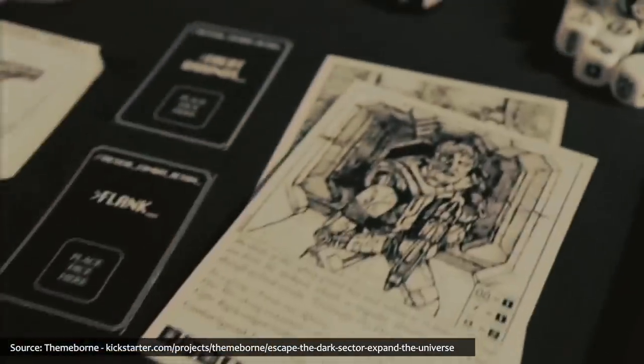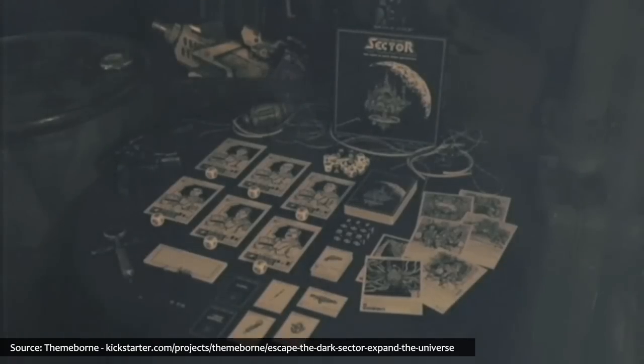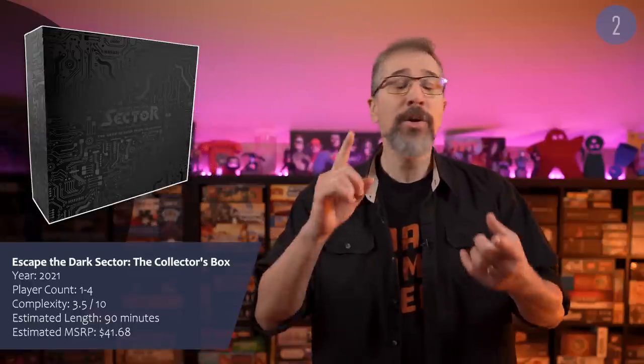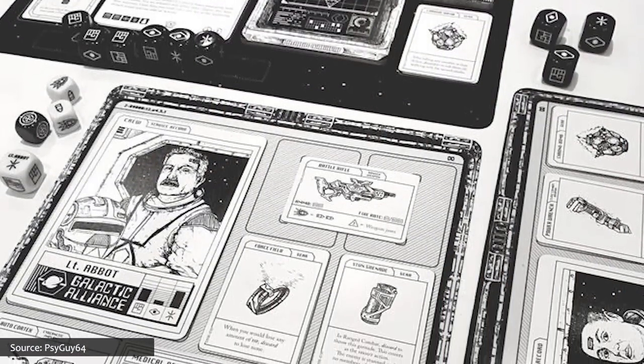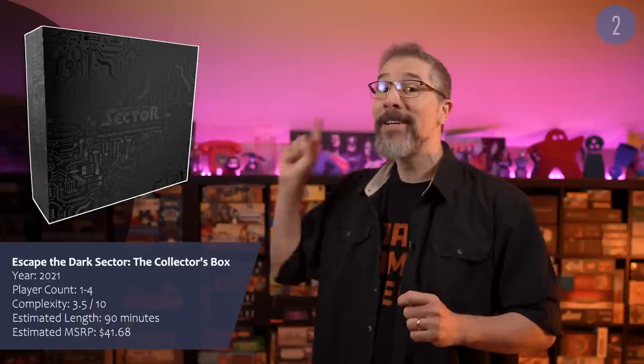And while you're exploring your darker side, you may also want to take a look at the Escape the Dark Sector Collector's Box, which contains everything from the game's original 2020 release, plus its three expansions and new content for this cooperative role-playing storytelling game with push-your-luck elements. This compilation also adds new start cards, equipment, weapons, dice, trackers, and bosses to defeat. There is a lot of stuff to see, do, and encounter in this box, which may make this a good opportunity to bring this dark game to light.